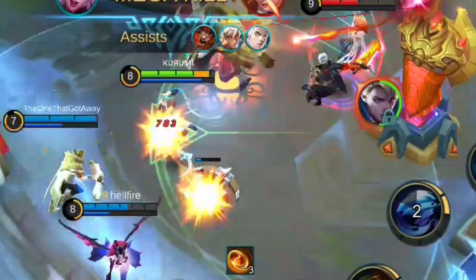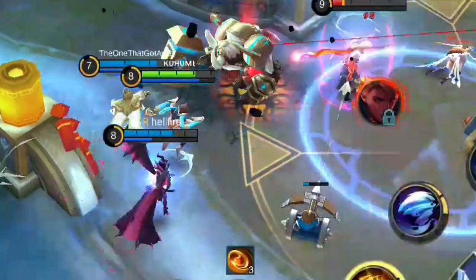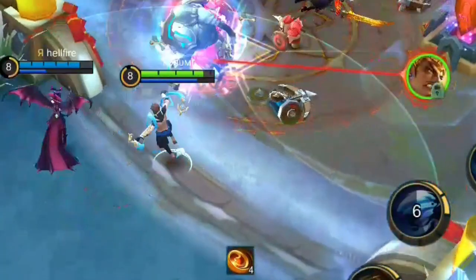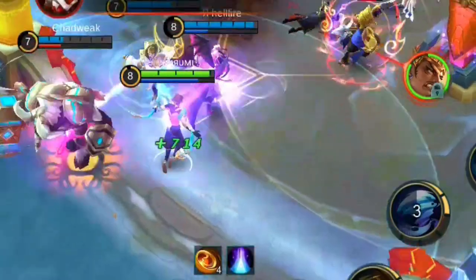Vale gains a stack of Wind Talk each time he kills or assists in killing an enemy. Each stack provides a certain amount of movement speed, and this skill can be stacked up to 12 times.